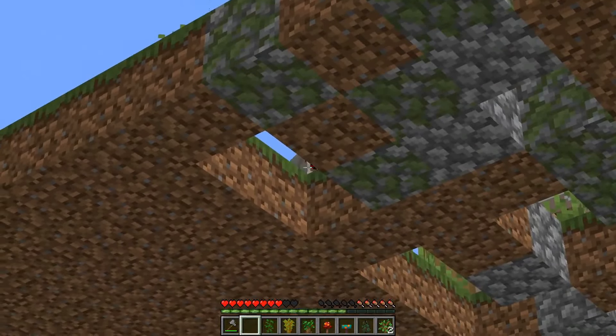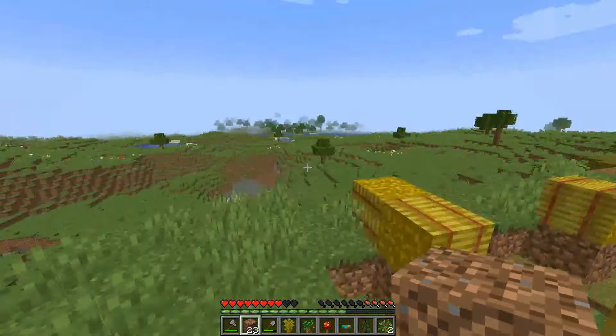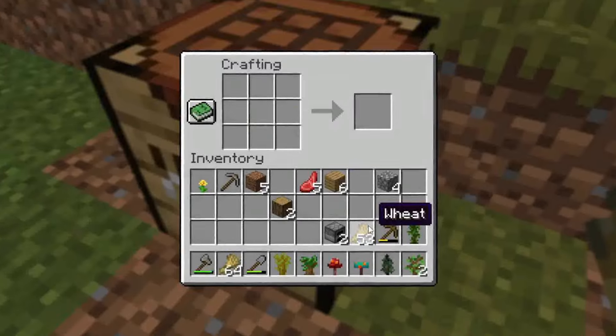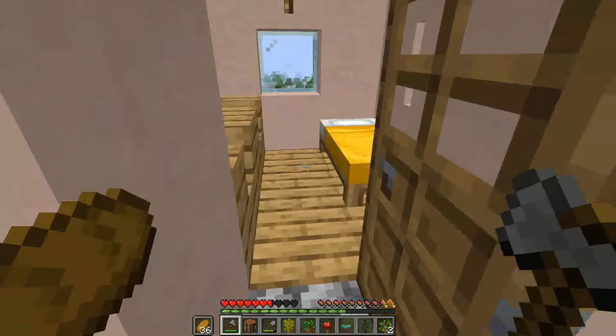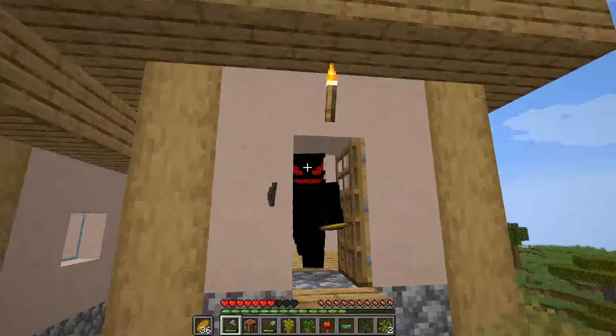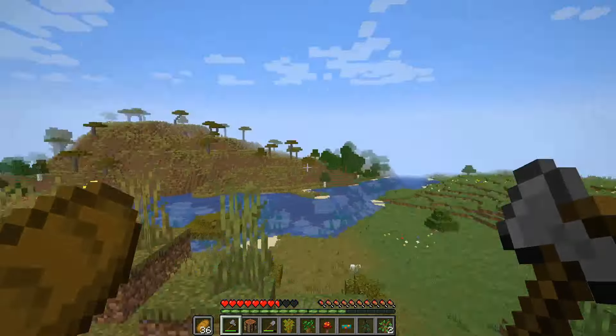I see an Iron Golem right there. Look at this village - there's just two houses here, but at least there's a lot of food. I just ran out of food, ran out of sprint, mid-air, mid-jump - that was really dangerous. Finally, some food to heal ourselves. I'll take the bed because we can make more of these villages and get more iron from the Iron Golem. We gotta kill him - we need five iron ingots. He's dead. That was only three.